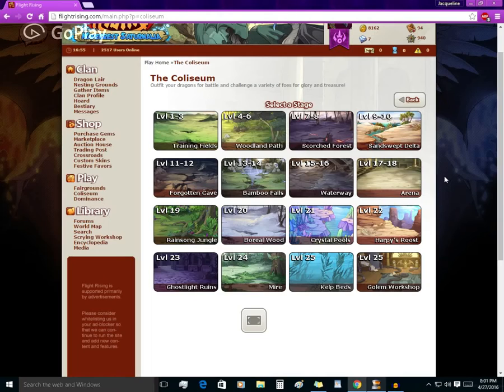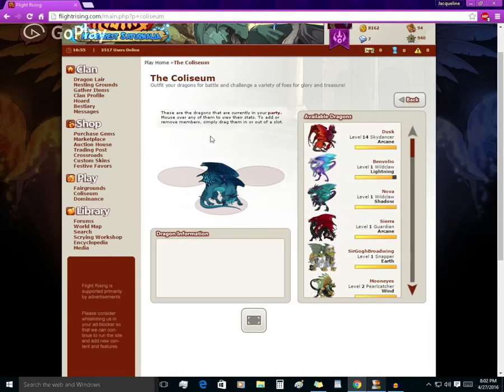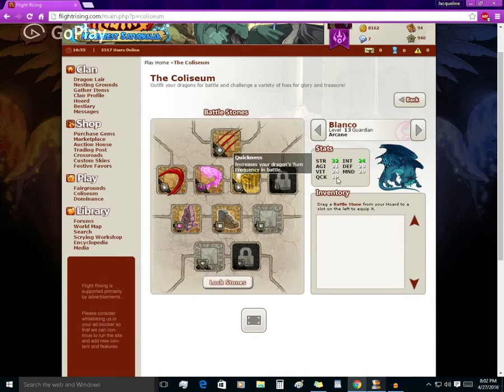The Colosseum is divided into 16 venues of various levels, from 1 to 25. The higher level venues, from the Arena down to the Golem Workshop, all have a boss. Those enemies have far more health and speed than regular opponents, and familiar drops are much rarer than other mobs. Every time you level your dragons, you get stat points.